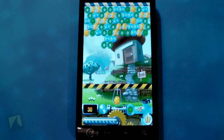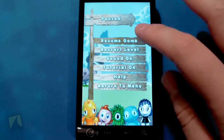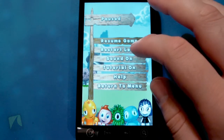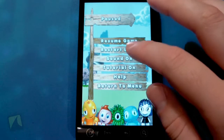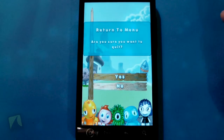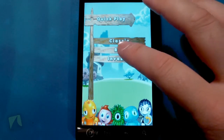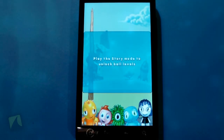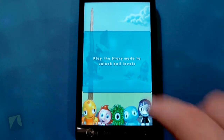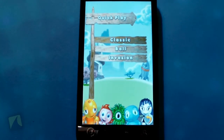These little characters kind of scare me, but you might find them appealing. Let me restart the level and go back to the menu. I'll check out some of those other gameplay modes — Quick Play, Ball Invasion — but it seems you've got to play through the story mode to unlock the Ball levels and some of the other stuff on there, which I haven't done yet.